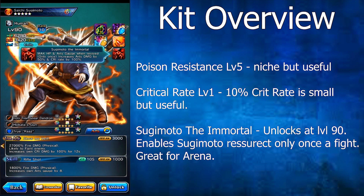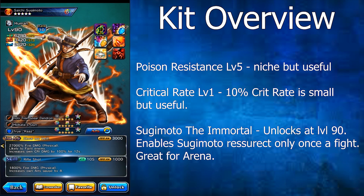His last ability is Sugimoto the Immortal, which unlocks at level 90 and allows him to revive with maximum HP and Arts gauge. It also increases his Arts damage by 50% and his critical rate by 100%, which is really good to use with his True Arts. However, it won't proc much in PVE if you have decent units to heal and defend. It does make him a monster in the arena, where you will proc the effect a lot more, just about instantly nuking the enemy team.